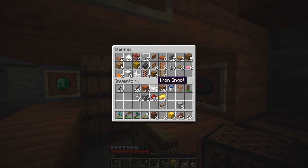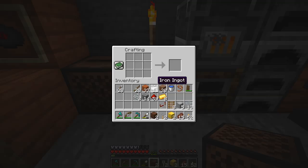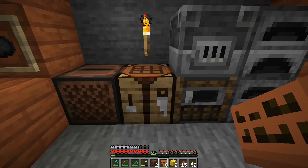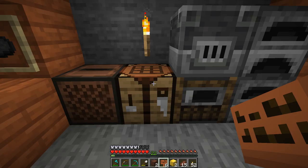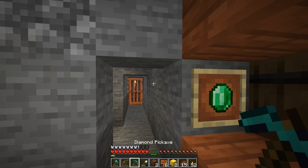I think we have everything we need — oh wait, we also need glass for this project, ladders, and some signs. We haven't made signs yet in this series. I'll make about six signs — that should be plenty. You can make different kinds of signs now: oak, spruce, dark wood, acacia. In the old days you could only make oak signs, but now there are many types. Acacia should be fine for our purposes.